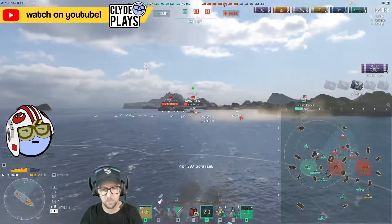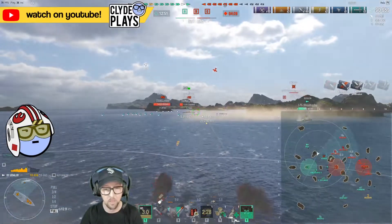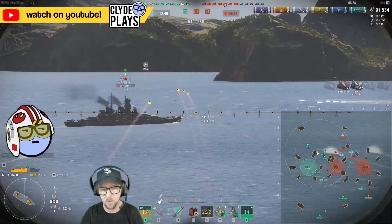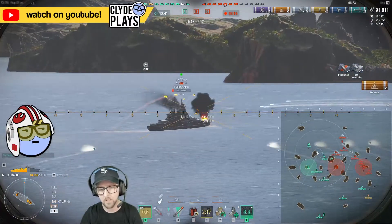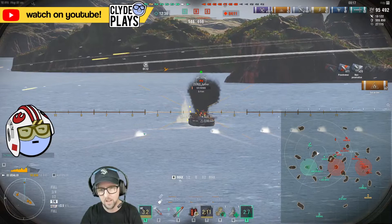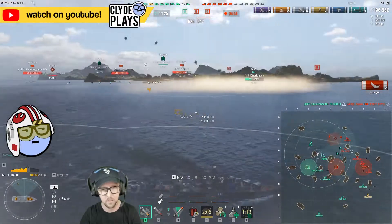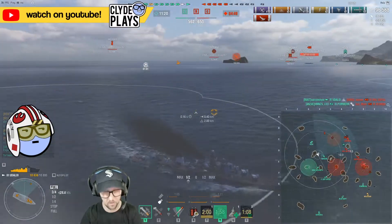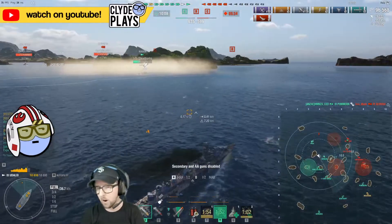Benson scared the Soyuz with his torps - kind of expected that might happen, so I figured my torps would be loose. I didn't think he would sprint that hard to get out of there. Soyuz definitely should have known we were coming - we were over there murdering his other battleship buddies. All my torps are wasted at this point. That's okay because I've got guns too. The Udaloi is rad - I didn't realize it had 10 kilometer torpedoes. I feel like the Udaloi used to have 8 kilometer torpedoes and nowadays it has these 10km ones, which makes it fit better on that Grozovoi line.